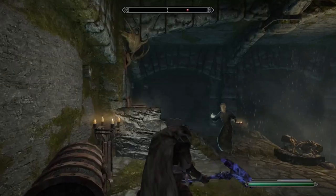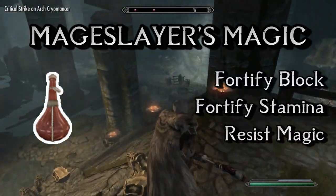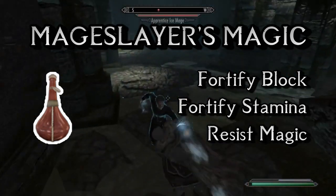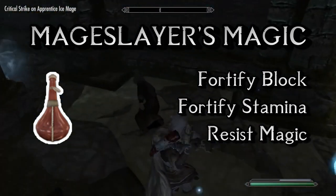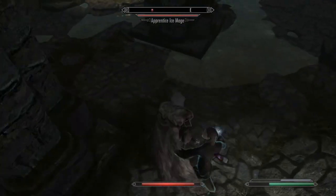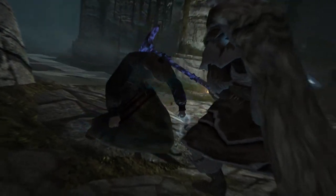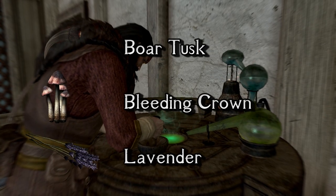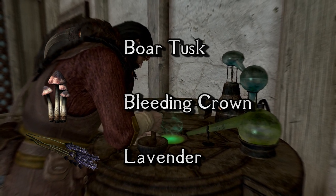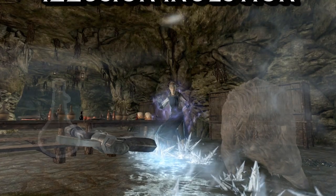On the honorable 5th position we have the Mage Slayer's Magi, a potion increasing your block, stamina and magic resistance — perfect for characters who don't do magic themselves but need to slay some mages. Additional stamina will let you execute more power attacks and bashes, which are perfect for interrupting spell casting. If you are using a shield and have the Elemental Protection perk in Block, this potion will also combine nicely with the perk and increase one of your key skills. Boar tusks are not easy to obtain outside Solstheim, but when on the island you should be able to gather a few when exploring, so it's somewhere in the middle in terms of accessibility.